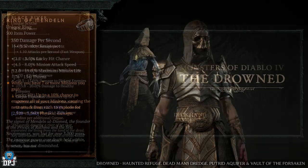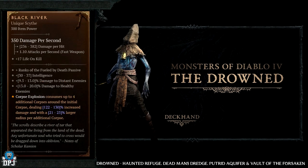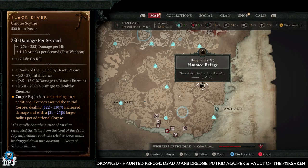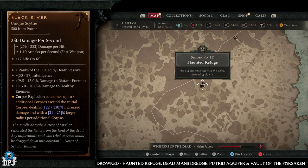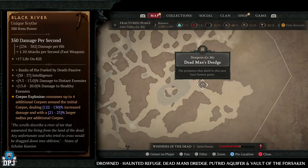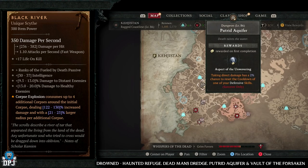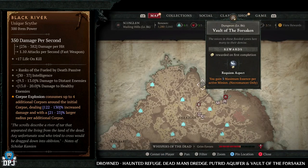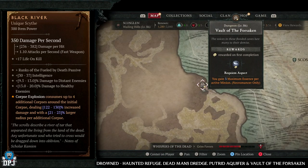Starting with the Black River — this has increased drop chances from the Drowned enemy type. Dungeons which offer plenty of these enemies include Haunted Refuge, Dead Man's Dredge, Putrid Aquifer, and Vault of the Forsaken. I'd pick Haunted Refuge as the best of the four, but all are absolutely great and will give you increased chances.